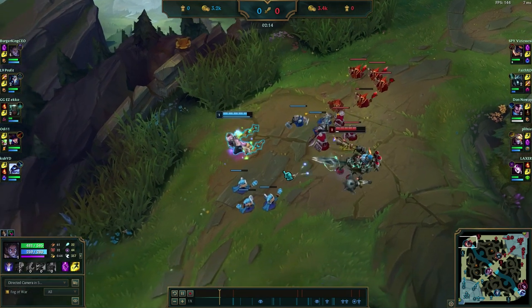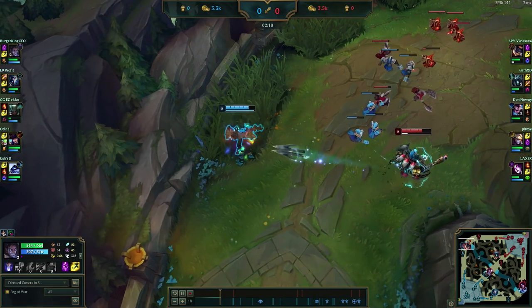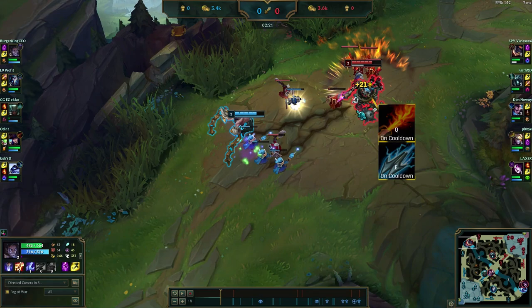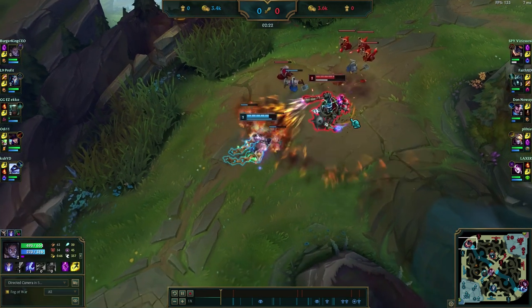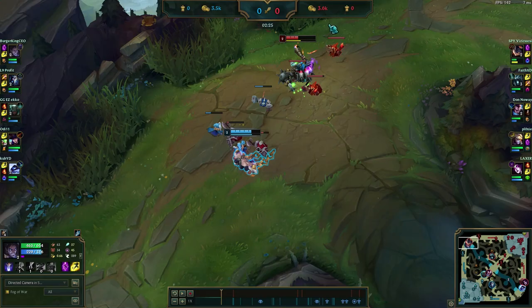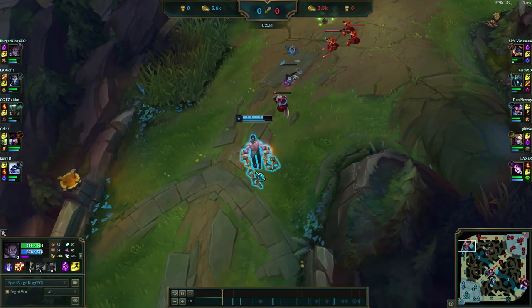Since he doesn't have Q he cannot get a really good all-in on me. Now I get level two and his Q is on cooldown, his E is on cooldown — and he makes the mistake of walking forward into me. I get a really good trade here, just because of the concept of tracking cooldowns. He used all his spells and I had both mine up and he didn't respect that. He traded push advantage for a lot of HP — as you can see, the wave is now pushing back to me.